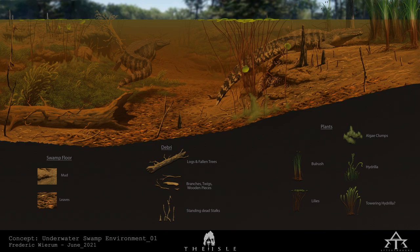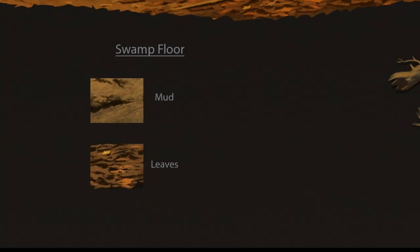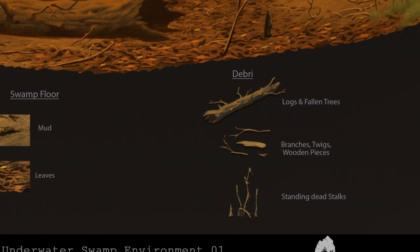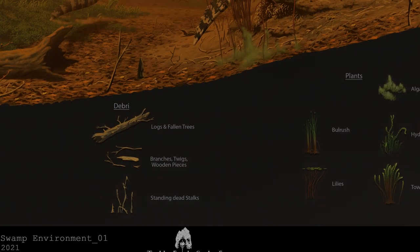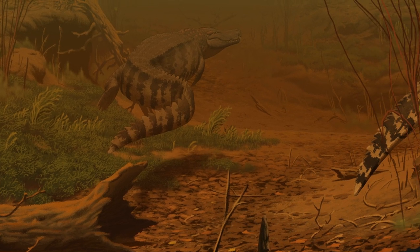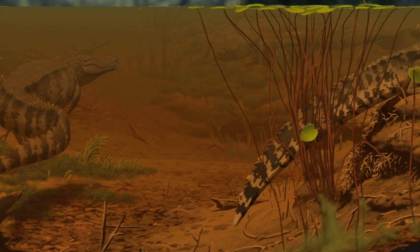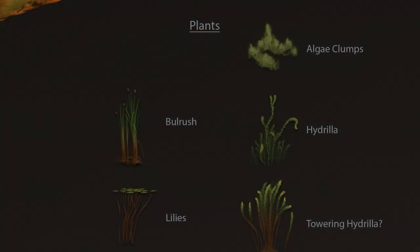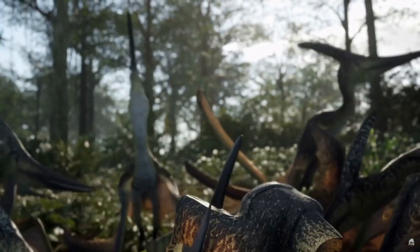In their closing remarks they share beautiful concept art for the rework of the underwater swamp environment. We can see two types of substrate — mud and leaves — three types of debris to litter their waterways, and most importantly all these plants. What makes these plants interesting is not just that they make it more visually interesting to swim around, but Ivrima may have just shown us one of their first looks at the Deinocheirus and other semi-aquatic herbivore and omnivore diets. I can see some eating algae and lilies while others need to look for bulrush and hydrilla — it makes me wonder just how varied the plants on the surface will be for terrestrial plant eaters as well.